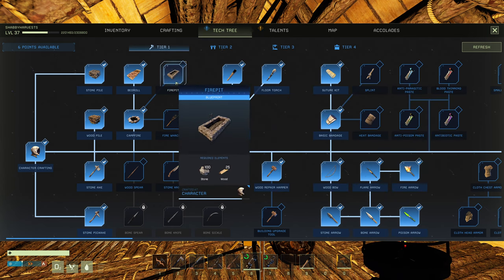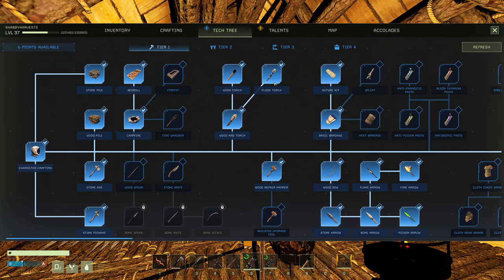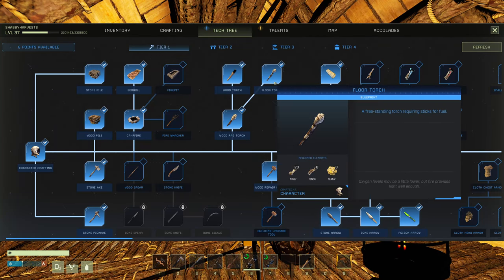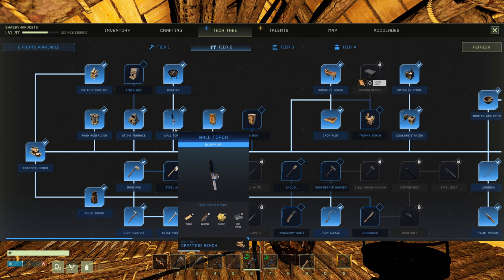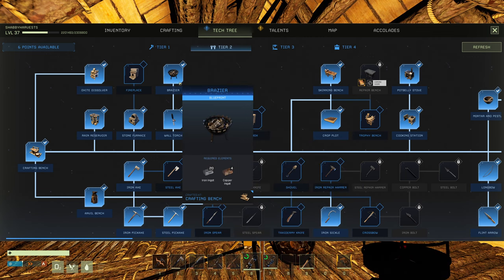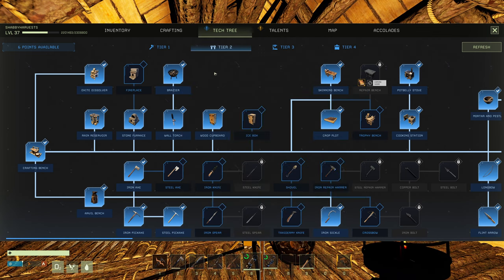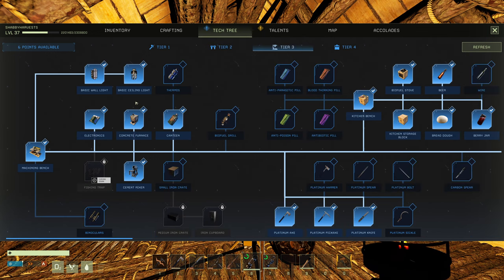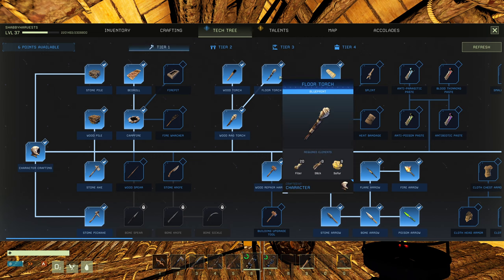I'm omitting fire pits and campfires because those are for cooking. I want to talk about actual lights only — non-secondary sources. In tier two we have the wall torch and the brazier. In tier three we have the basic wall light and basic ceiling light. Then in tier four we have the directional work lamp and the omni-directional work lamp.